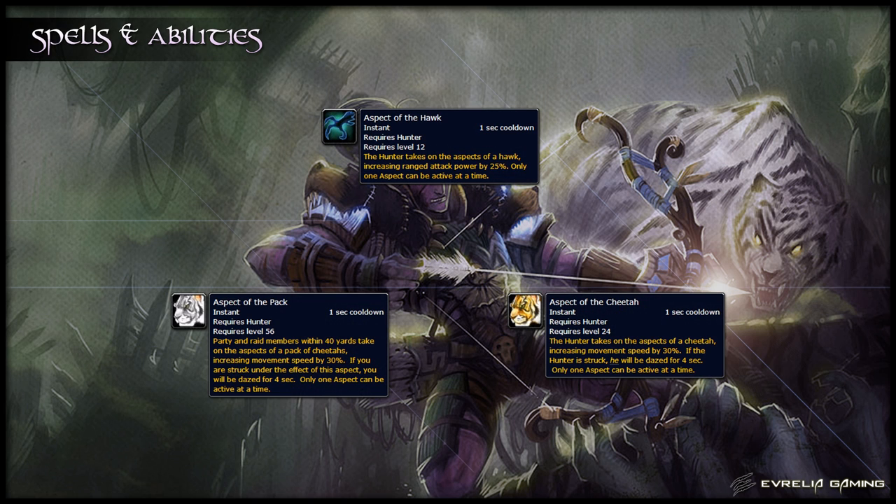You also have a group of self-buffs called Aspects, and you should always have one of these active. Aspect of the Hawk increases ranged attack power by 25% and also reduces damage taken by 10% if you have it glyphed — you should have this active at all times unless you specifically need one of the others. Aspect of the Cheetah increases your movement speed by 30%, but you become dazed when struck; this can be useful when paired with the glyph. Aspect of the Pack is similar but affects everyone within 40 yards of you, and should be used with extreme caution to avoid dazing your fellow raiders.